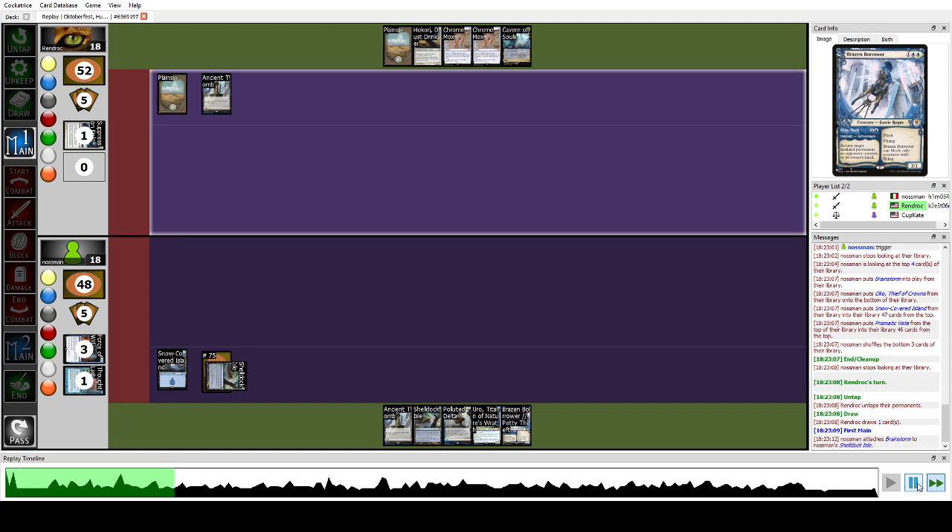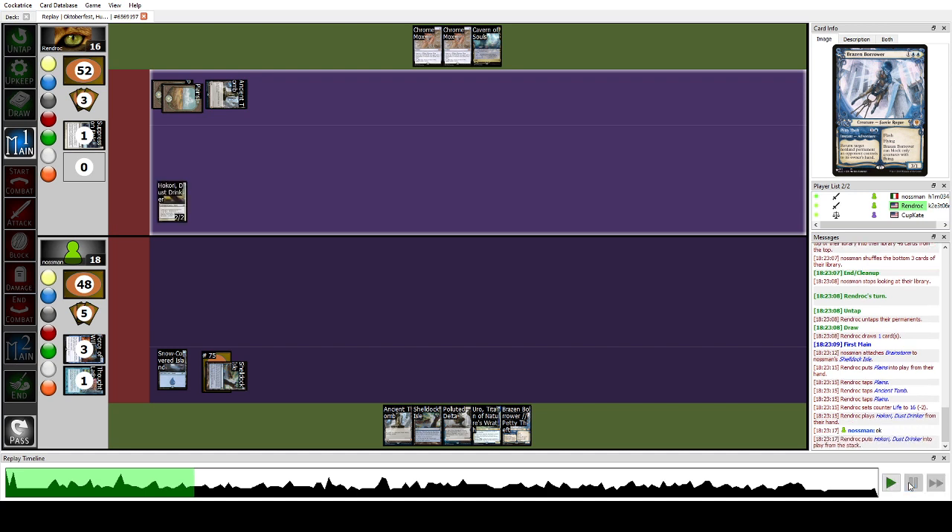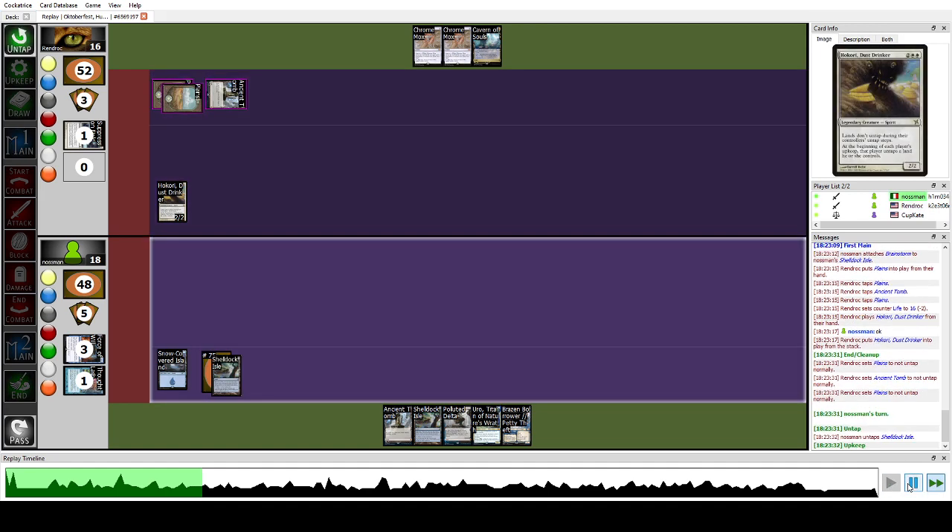I felt Uro was good in this matchup so I play Shelldock Isle, let the trigger resolve, cantrip, put a Brainstorm under it, and pass. He plays Oko now. This card is pretty good against us because we need a lot of mana to operate, but in this case it's not that great because we have Ancient Tomb and Uro which also ramps for an untapped land.